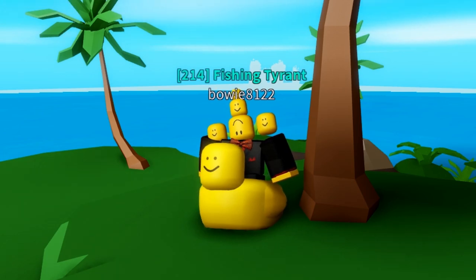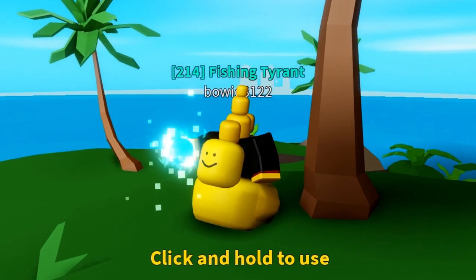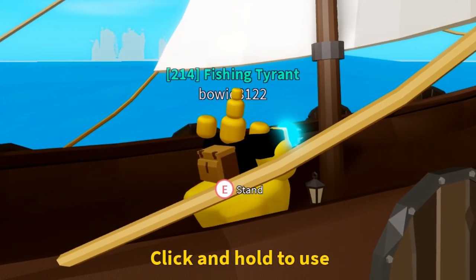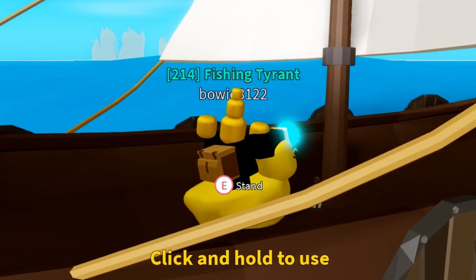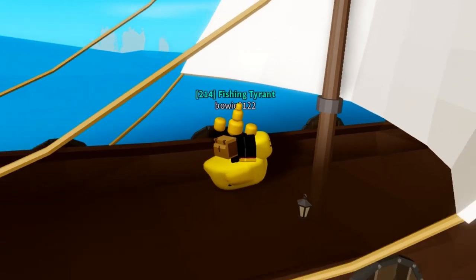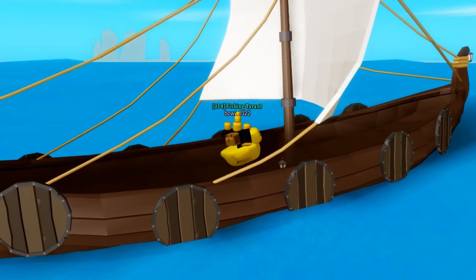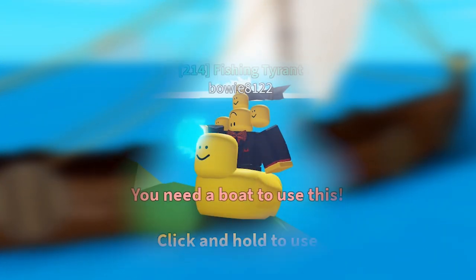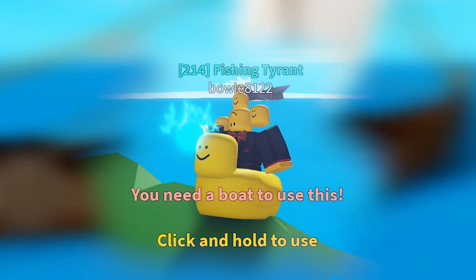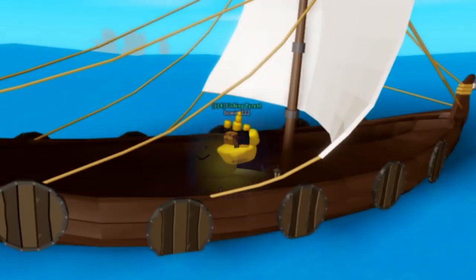The Boat Warp Orb is quite straightforward to use. All you have to do is hold it in your hand and press the button. It will teleport you to your boat, wherever your boat is. Please note that when you use the orb, it only works when you have already spawned a boat. If you haven't spawned a boat before in the server, it will not teleport you and will give you an error message.